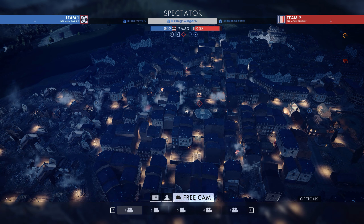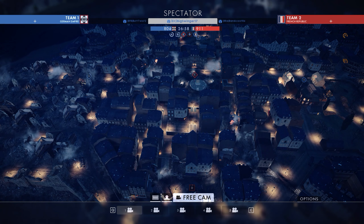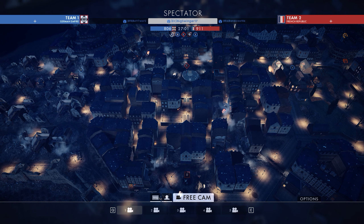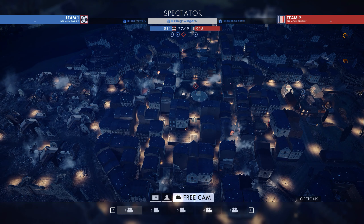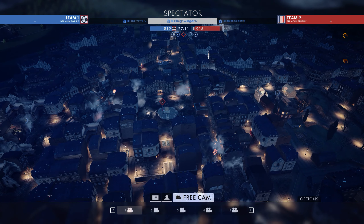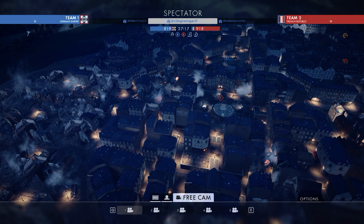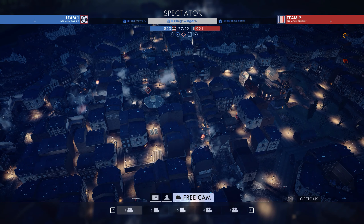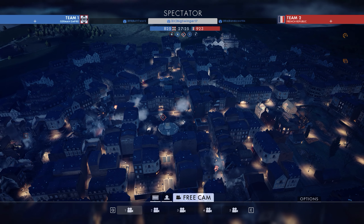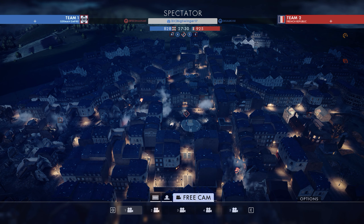That brings me to a point that frustrated me a little bit, at least in this very early stage of development. The urban combat on this map automatically gives a distinct advantage to the Assault class, and especially the hipfire run-and-gun weapons — the Automatico and the Model 10A. I personally am not a massive fan of these weapons. It feels kind of cheap to get a hipfire kill at close range with an Automatico, and the fact that this is a night map gives these weapons even more of an advantage.